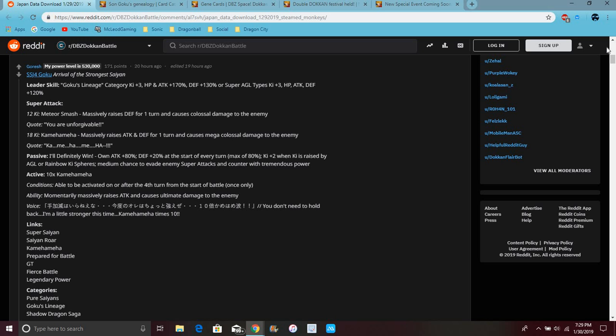His passive skill has his own attack up 80%, defense up 20%. At the start of every turn, maximum Ki up 80%, Ki +2 when Ki is raised by 80 yellow orbs. He tends to avoid enemies' super attacks and counter with tremendous power. He activates his Time-Send Kamehameha as well, so there's a lot going on.